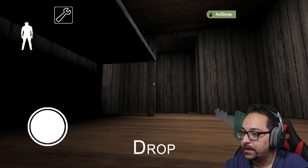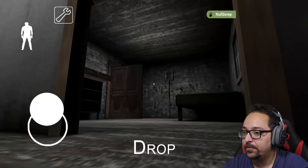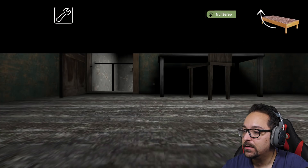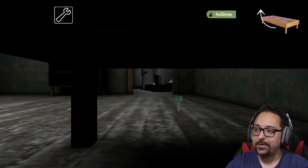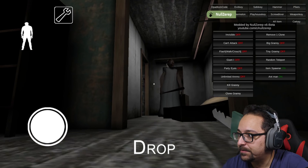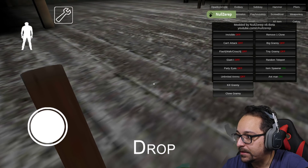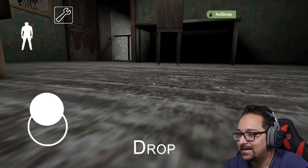We can go upstairs even though the stairs are probably too high. We can fall outside — yes, we can fall down from the stairs and nothing happens. We don't die at least. I was hoping I could try to finish it like this but it's kind of impossible.